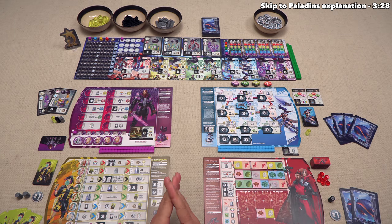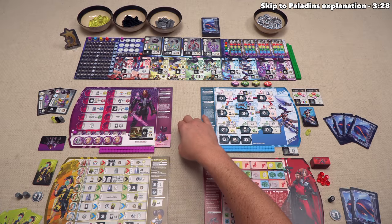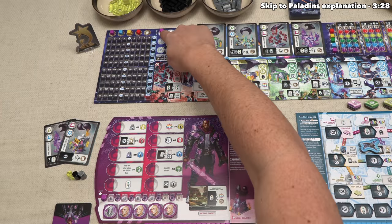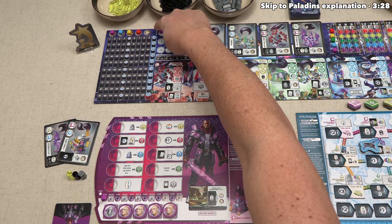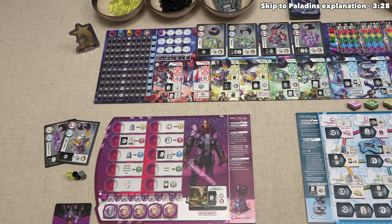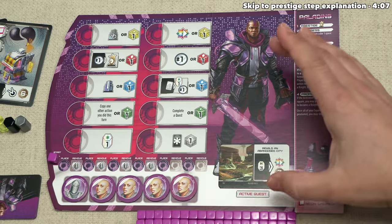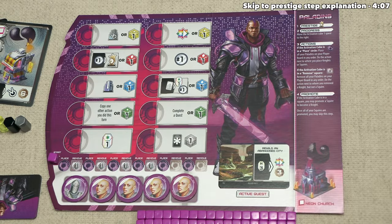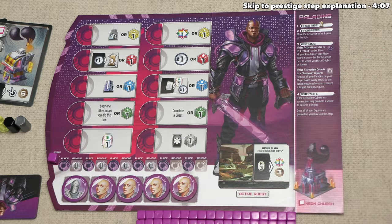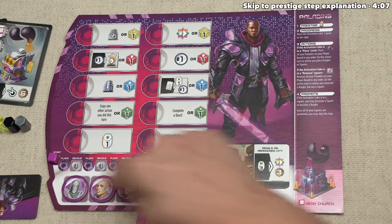There are several ways players are incentivized to help each other out, even though this is a completely competitive game. Now let's start playing. For today's tutorial, we are playing as the paladin player. I'll explain the details of how each other faction works when it's their turn. We are the starting player, chosen randomly, and to mark that we are the starting player, we put one of our favor cubes on the round track. That means at the start of every one of our turns, we push this forward — our token is the round tracker for the game.